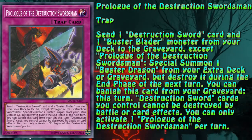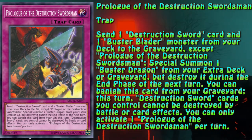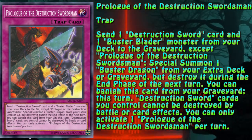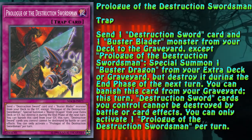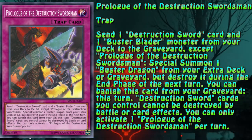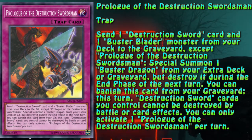Prologue of the Destruction Swordsmen — the main card of the engine and the one that makes it work. There are two important things one needs to remember about it: the Buster Blader monster and the Destruction Sword card are sent to the graveyard as cost, so you cannot Ash this card. Also, it can summon a Buster Dragon from the graveyard, however the monster has to be properly summoned, of course.